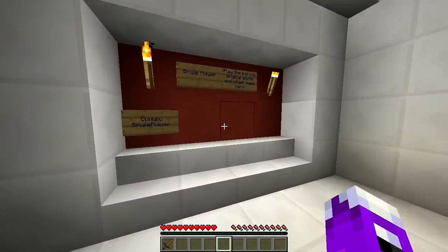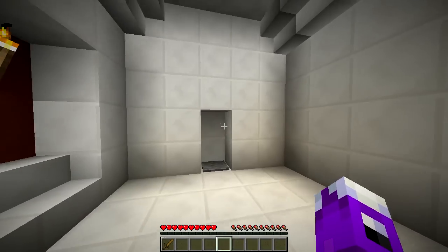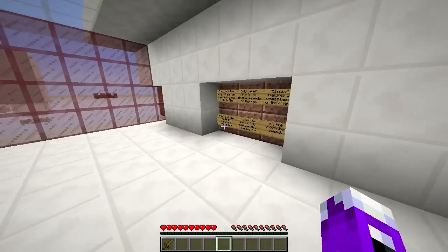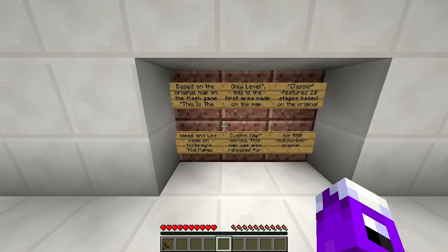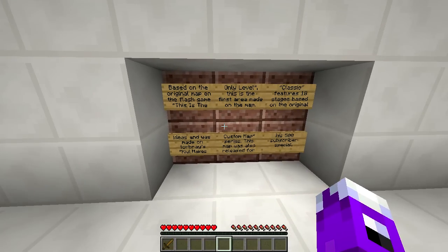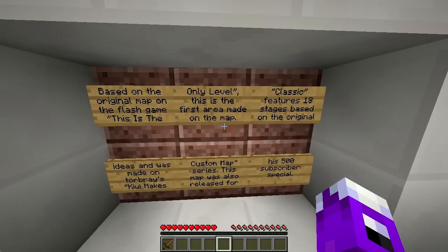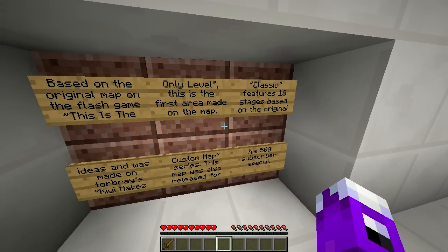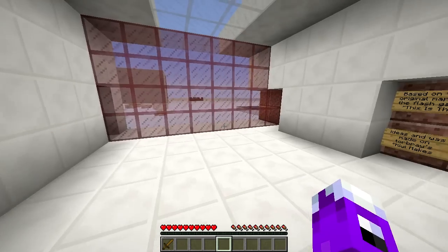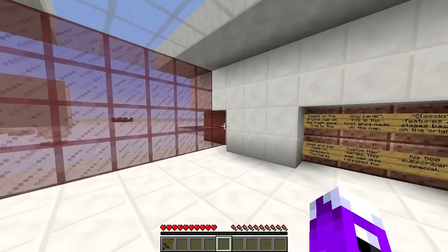We need a sword — let's take that with us. Single player: play the parody original world and other maps here. Classic single player, let's go. I know he was wanting to do multiplayer spawning but hadn't figured that out yet. Classic single player is based on the original map in the Flash game. This map features 18 stages based on the original ideas and was made for Torbray's Kiwi Makes Custom Map Series. This map was released for his 500 subscriber special, which is where I grabbed this from. You should check him out — he's Torbray00 on YouTube.